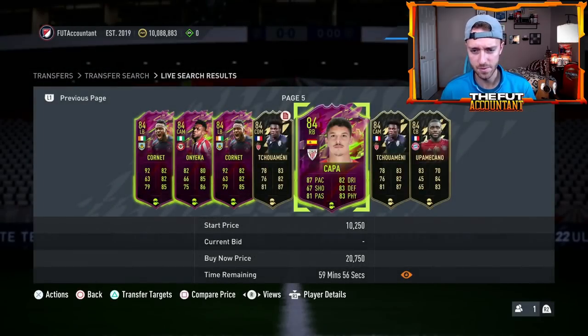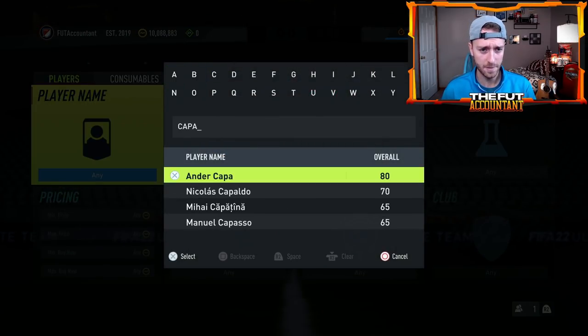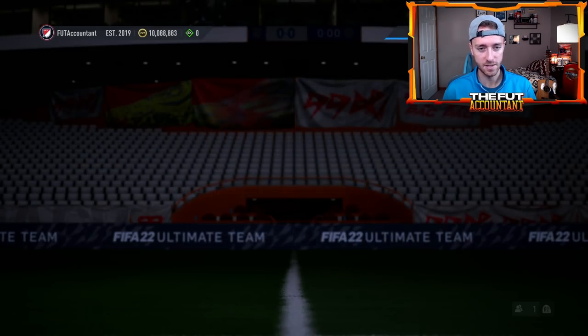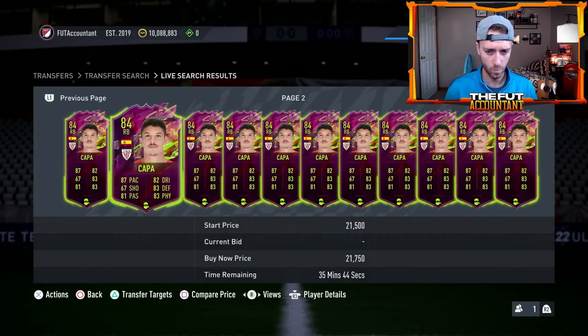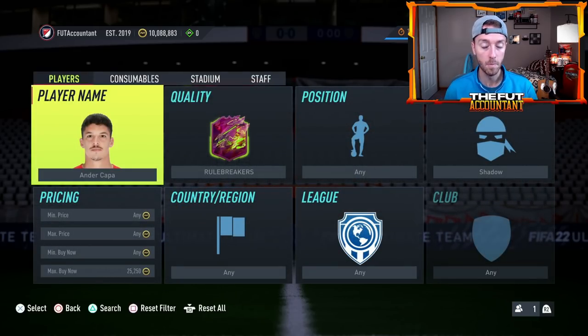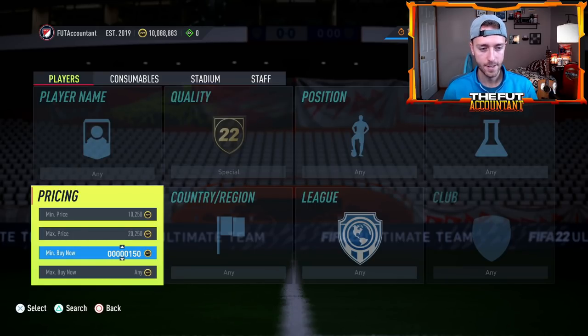For example, Kappa with a shadow chemistry style for 20,000 coins — I'll check this card. Kappa, the right back Rule Breakers — with a shadow chemistry style he sells for looks like about 21 to 22,000 coins. So that might not be a great flip on that one, but that's a really easy way to learn prices of cards. You'll start to recognize cards when they pop up that are good prices to undercut on and find some good deals. A little grindy, but worth it.